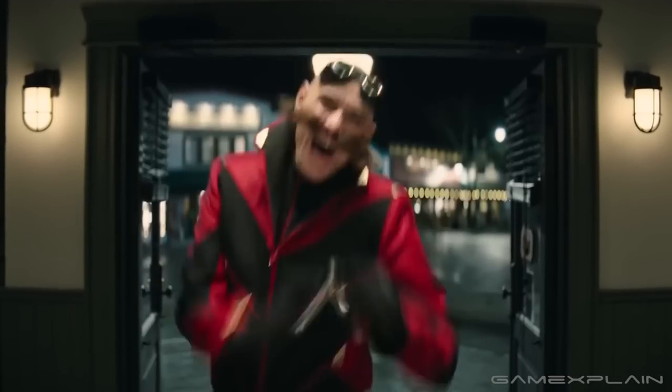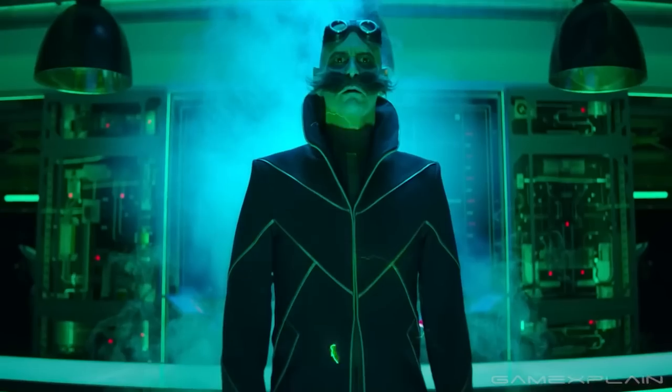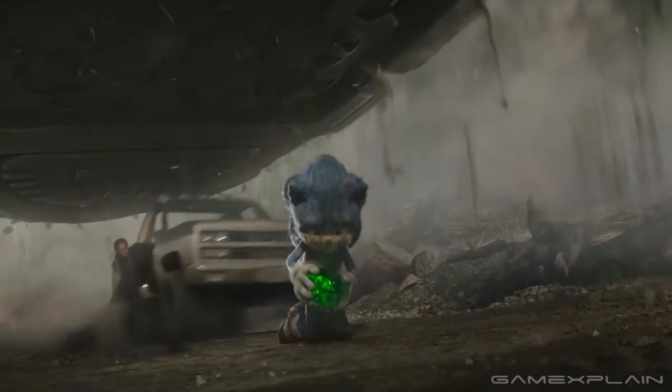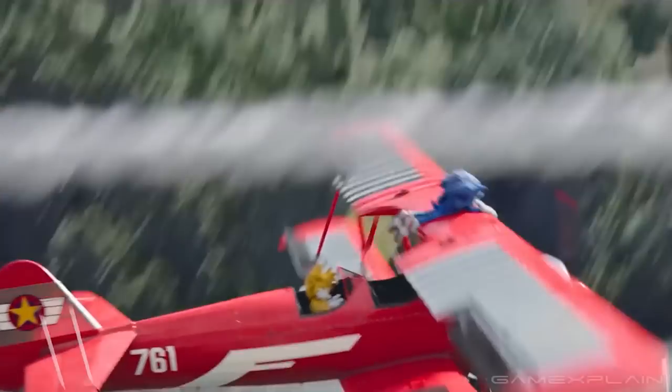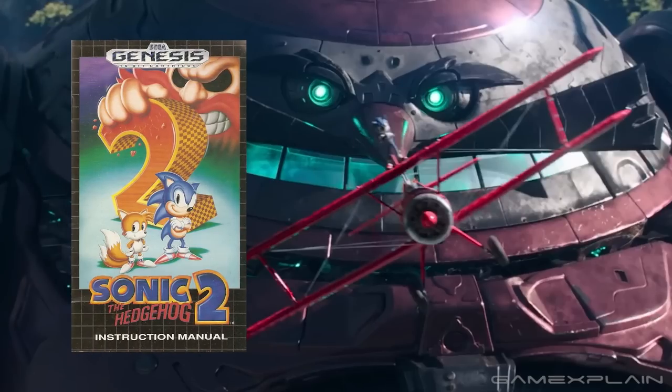Hopefully Jim Carrey doesn't retire from acting until Sonic the Hedgehog 3 is done. In the scene where the Death Egg Robot is attacking Green Hills, Agent Stone serves as a co-pilot to Eggman, only he doesn't really know how to pilot the mech. Luckily, he finds a manual to the machine, and it looks exactly like a Sega Genesis game manual. I'm betting this is a reference that went over most children's heads in the theaters.